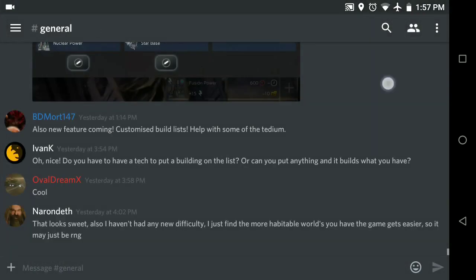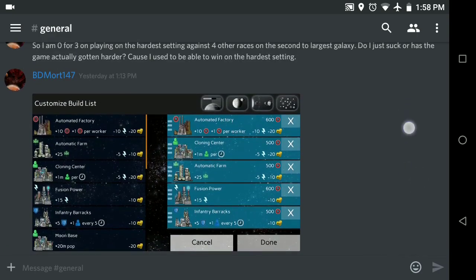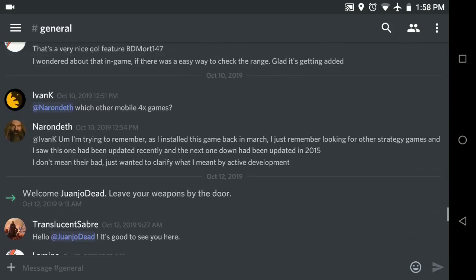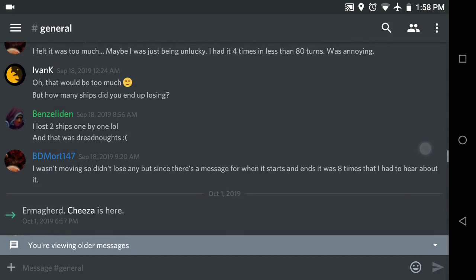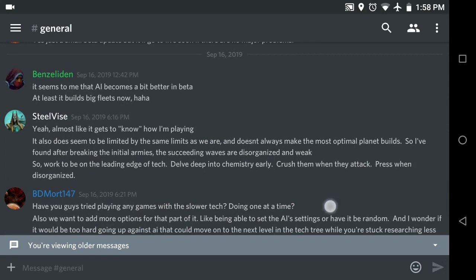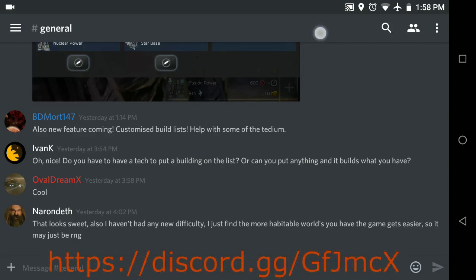If you have any problems, Discord is the best place to come — people can answer questions, and if you find bugs it's the easiest place for us to see and get them fixed. A lot of the things we've been adding lately have come from just simple suggestions. If you want to add to the game, come provide your ideas there and we'll see if we can get them added in. I'll provide a link on the screen and also in the video description.